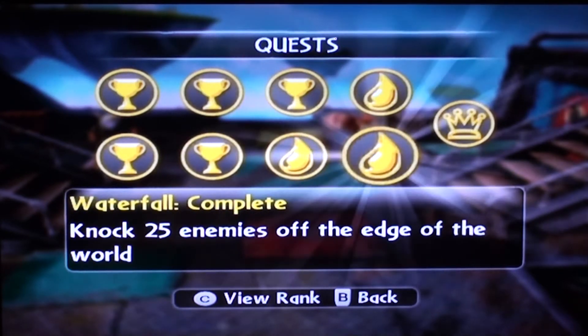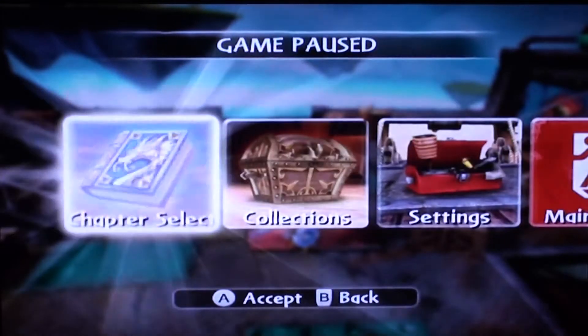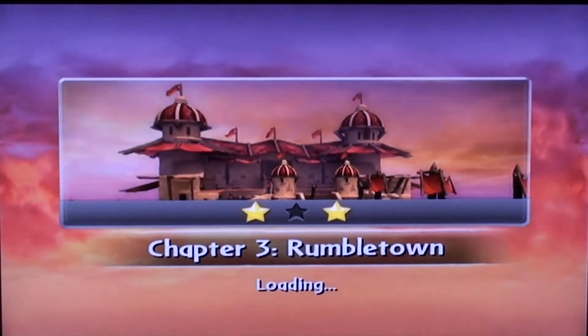Waterfall: knock 25 enemies off the edge of the world. This one was hard for me at first — I had no idea what they were talking about. I'm going to show you exactly how to do this. That's the only way I've found so far, but if you find another one, more power to you.